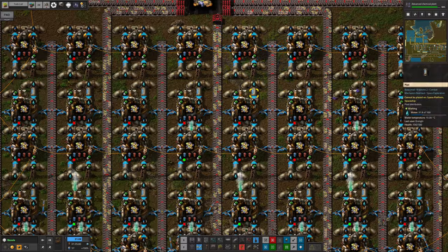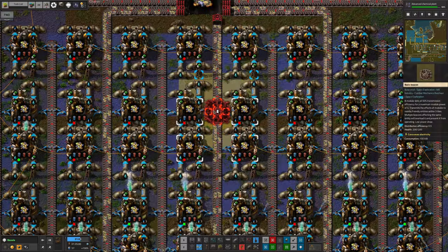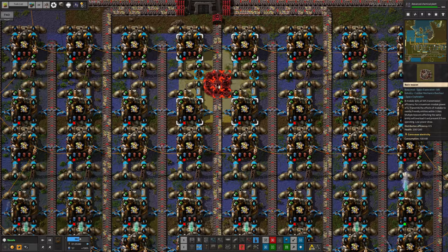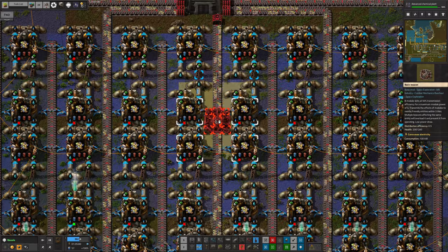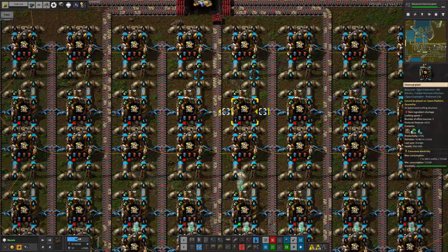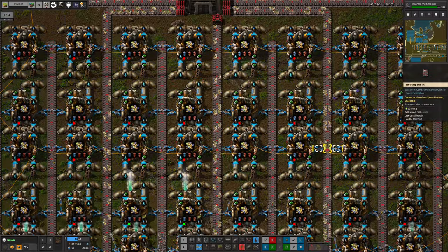Without doing a massive redesign of this area, there isn't room to put in any beacons to speed these up further. Looking at it now, the raw rare metal is only getting about two-thirds of the way up here. We could potentially go in, but we'd lose 40% speed from here and another 20% from here — so taking this all the way to just productivity modules would not be worthwhile.